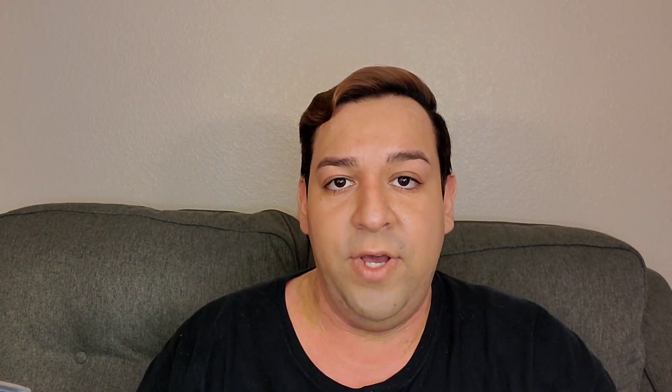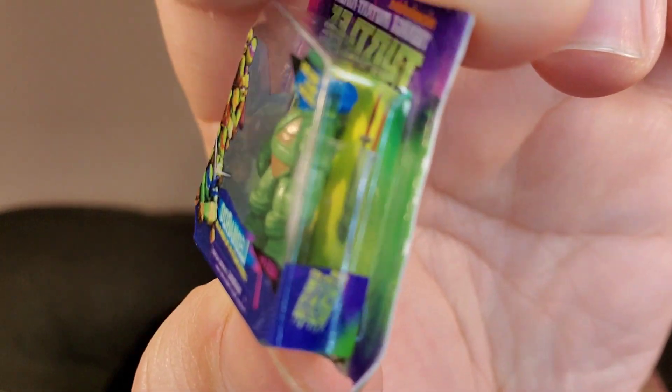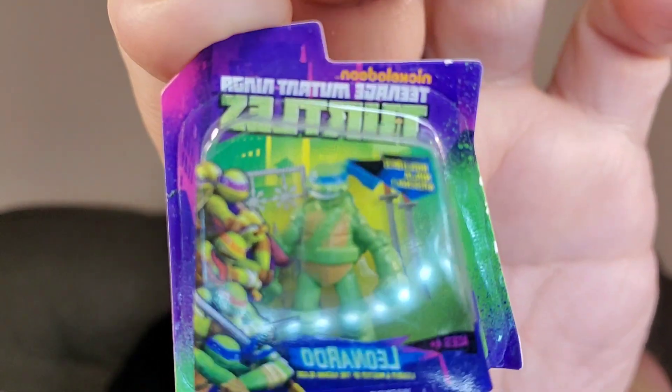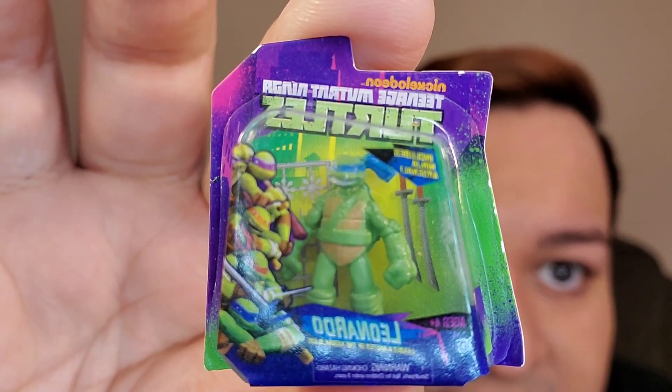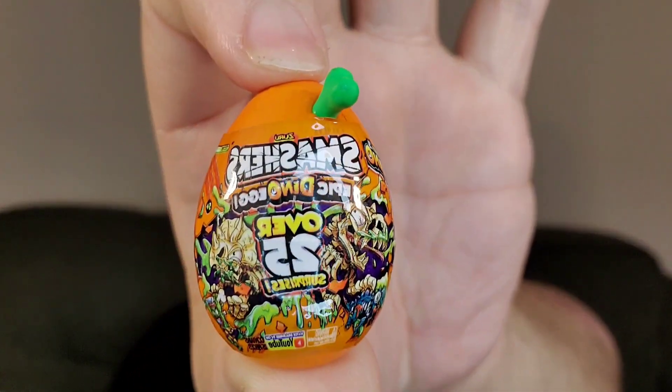My cuticles are all dry because I wash my hands like twice when I wash my hands. Next — oh what's this — I got a Teenage Mutant Ninja Turtle! Little figurine — is he half or whole? Oh, he's the whole thing! I'd be so mad to get half of a little figure. I got Leonardo. And oh — I got another Smashers Epic Dino Egg — repeat.